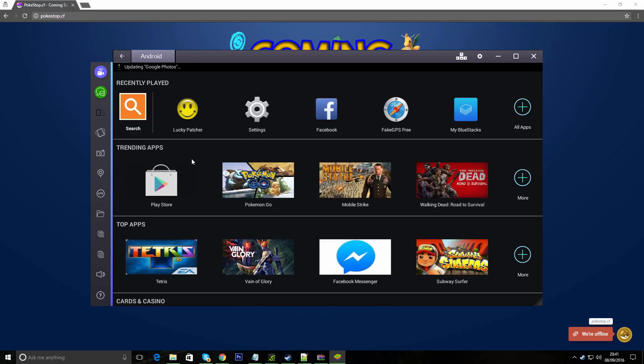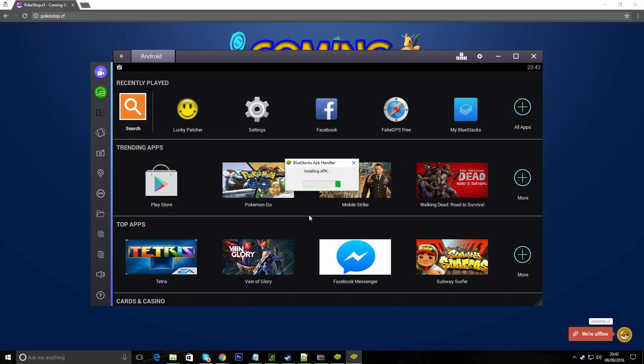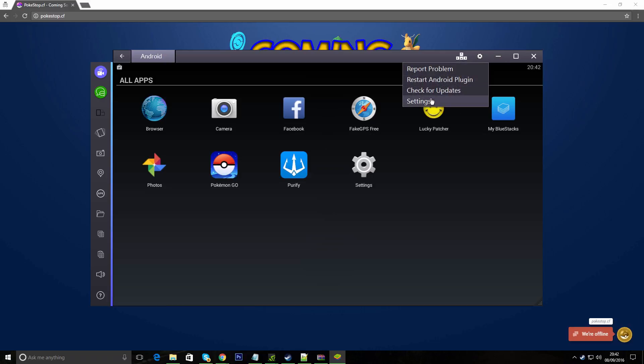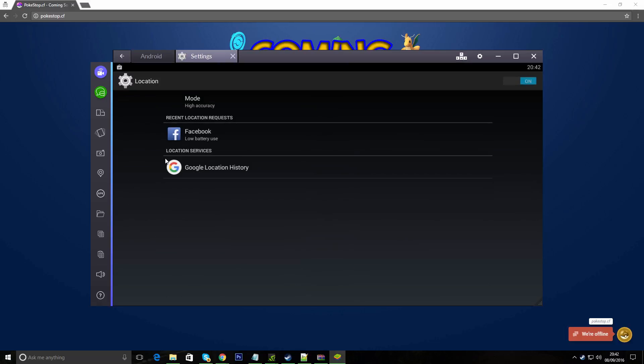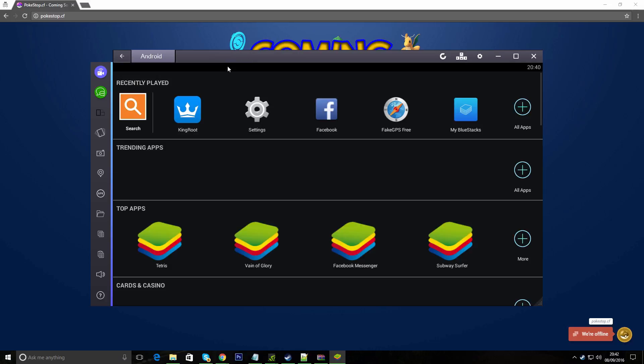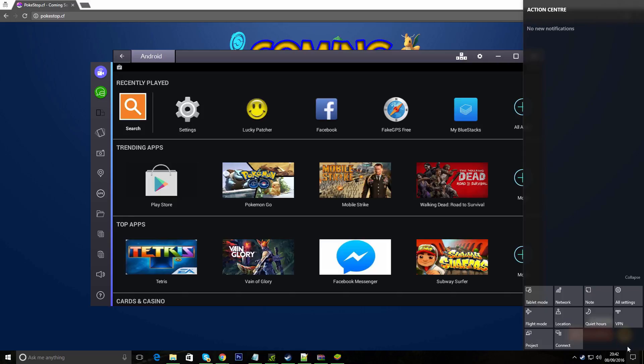Once that's completed, go to Install — install the Pokémon GO latest version. Open and install it. It has been installed — you can see it there. So first, before you open Pokémon GO, go to your Settings, then Location. It says Mode — go to Device Only, then close out of that.